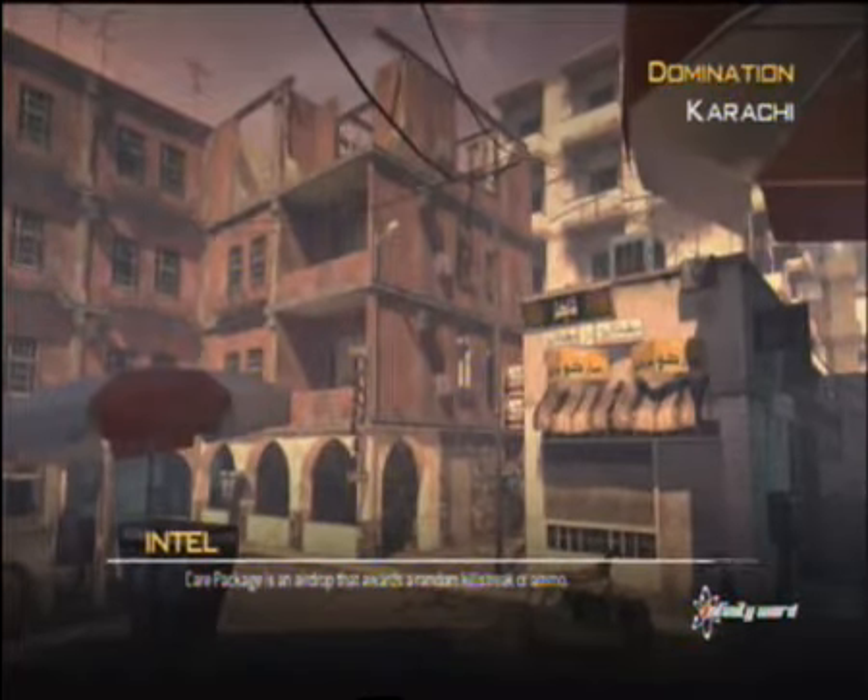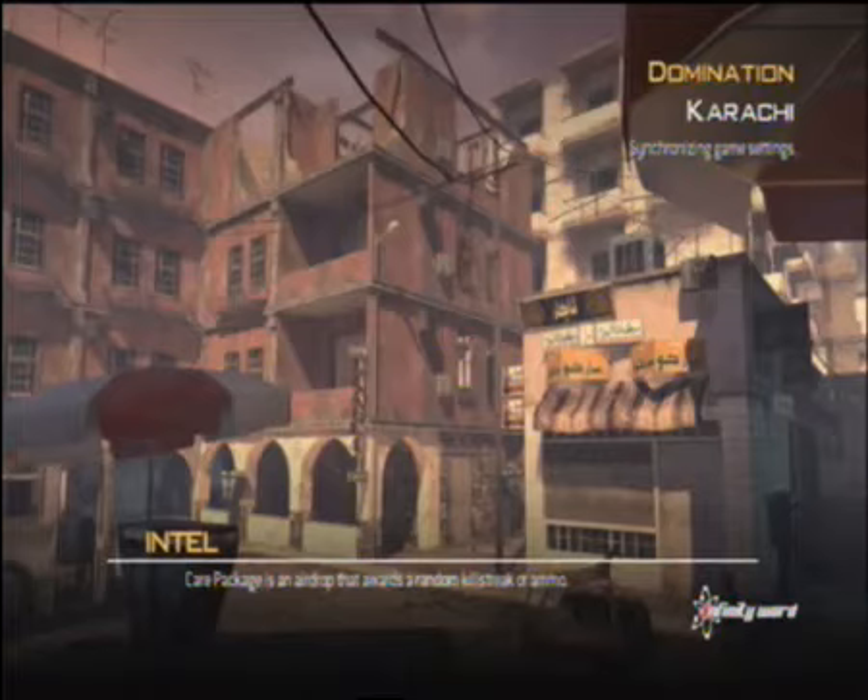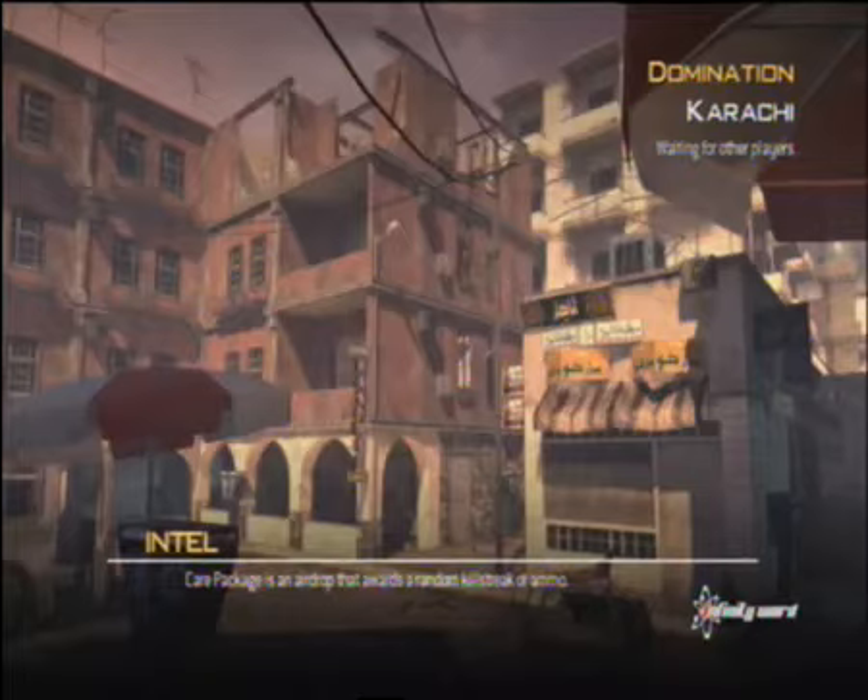Hello everybody, this is DaleW94 from West EPS 360. I have Nuke Guide number 4 here, which is Groundwater Domination on Karachi.